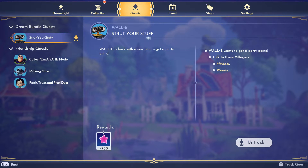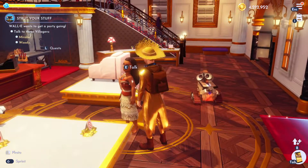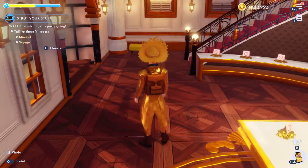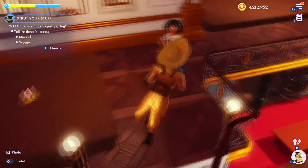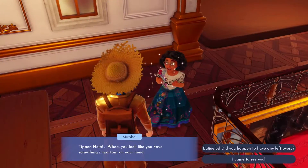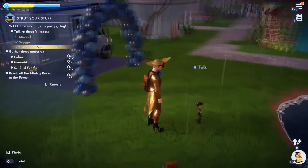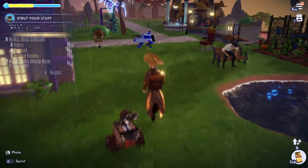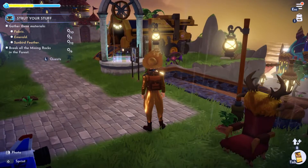Welcome to the Strut Your Stuff quest guide. If this video helps you, please leave a silly comment for the algorithm. First, we need to talk to Maribel — she just walked away but there she is. Afterwards, we're going to talk to Woody.